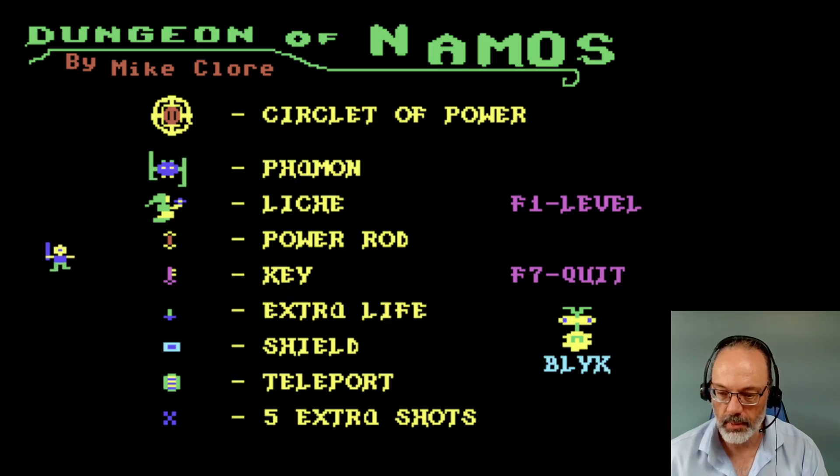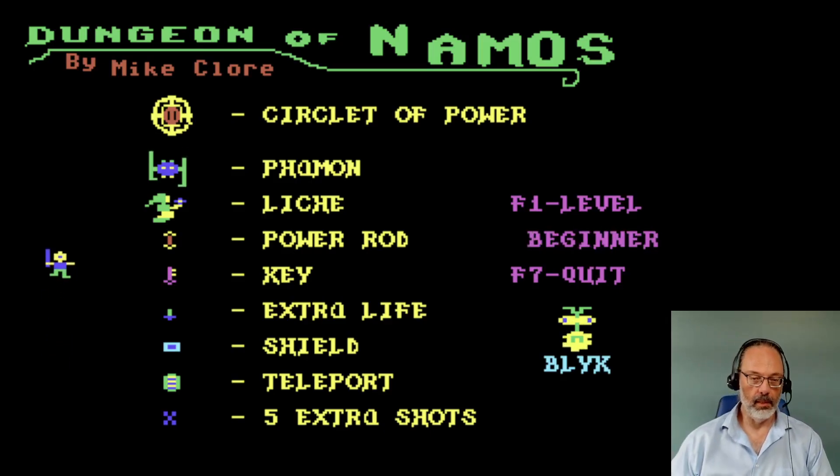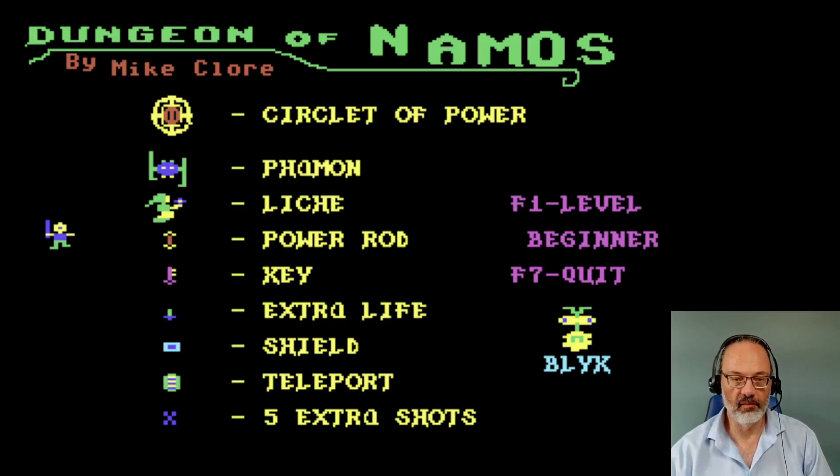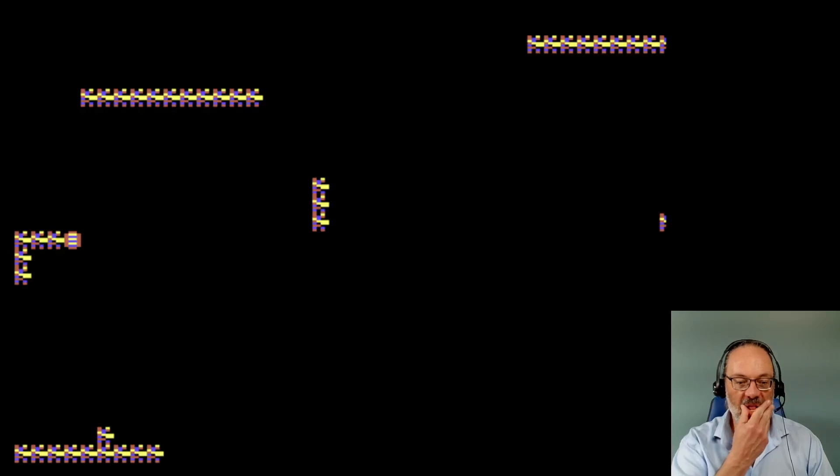I don't know what the blick does, but when they touched me, it wasn't good. Advanced beginner. Very lovely. Circlet of Power. Dungeon of Nemos. I don't get the shield thing, I guess. Maybe if you're touching it, you're safe. I wonder. That could be.